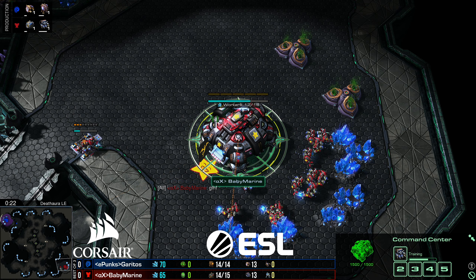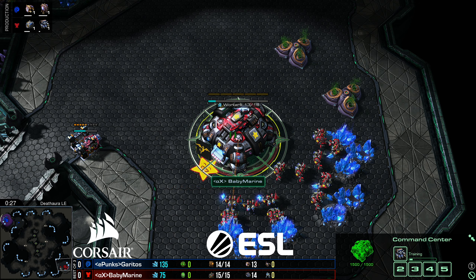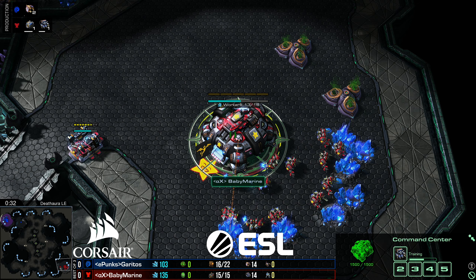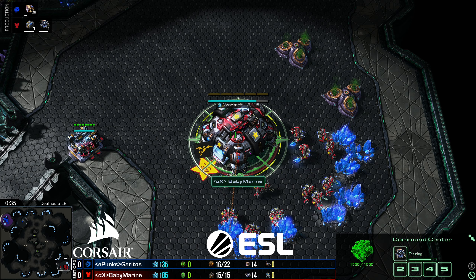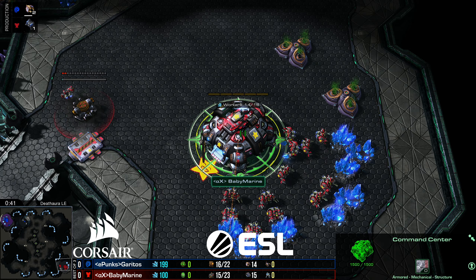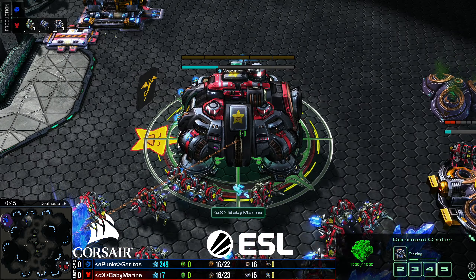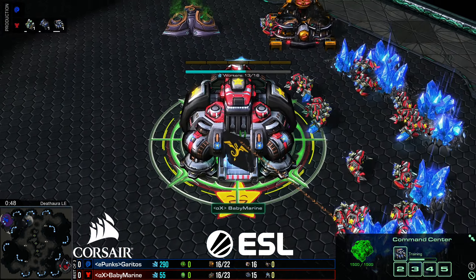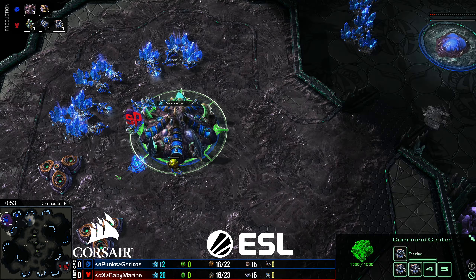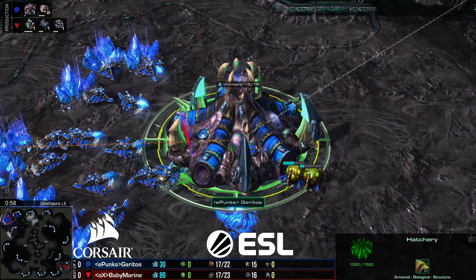Damn, I love these skins. For those of you, as we were talking about, the new war chest did just drop. This is the Tirador Terran building set that got added. Not all of them are available, but the basic buildings right now are for wave one of the war chest. They are being used by our Red Terran on the bottom right of Death Aura — they are Baby Marine. They face off against the Zerg player on the top left, Gyritos.